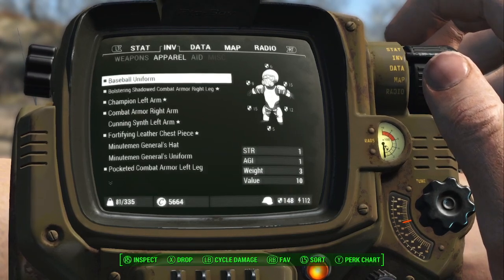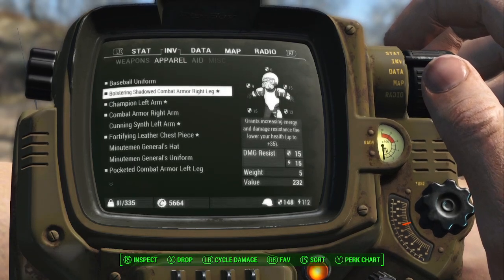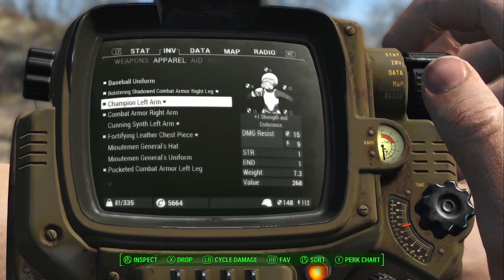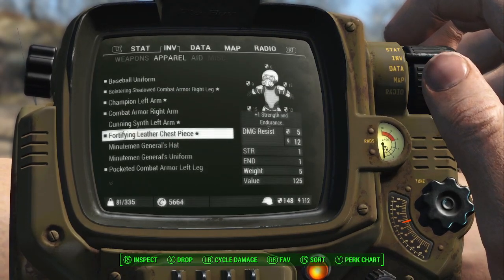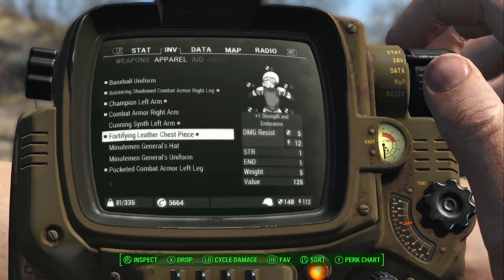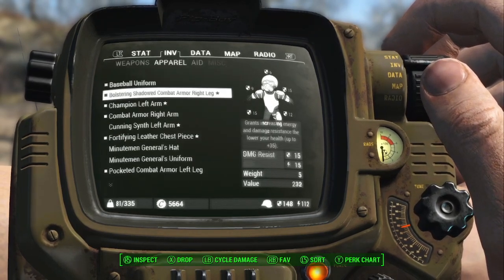We've got the Baseball Uniform, which gives a plus one bonus to Strength and Agility. We've got a Bolstering Shadow Combat Armor Right Leg, which is Legendary and grants increasing energy and damage resistance as your health lowers. The Champion Left Arm gives plus one Strength and Endurance. A Fortifying Leather Chest piece also gives plus one Strength and Endurance. That's how I got to 13 Strength — one from each piece plus one from the Baseball Uniform.